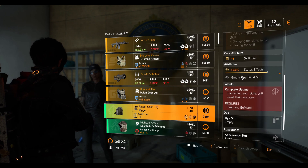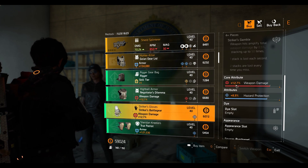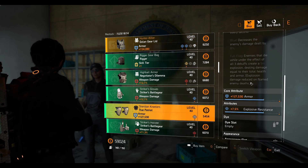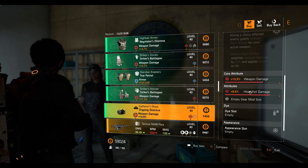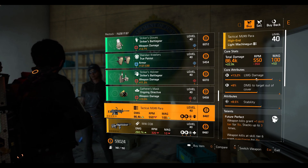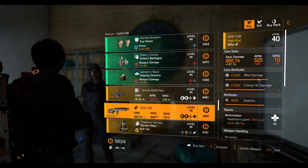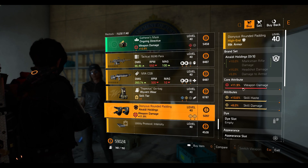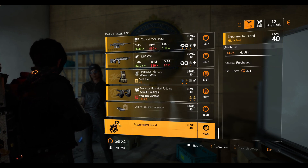The rest of Cassie's inventory: the Rigger backpack with 8.9% status effect; the Negotiator's Dilemma chest with 12.7% weapon damage and 4.9% crit chance; Striker's gloves with 12.7% weapon damage and 8.9% hazard protection; True Patriot knee pads with 127,530 armor and 7.5% explosive resistance; Striker's holster with 11.3% weapon damage and 5.3% crit chance; Ongoing Directive mask with 10.9% weapon damage and 8.4% headshot damage; a Tactical M249 Para LMG with Future Perfect talent, 8.5% stability, 8% damage to target out of cover, and 13.2% LMG damage; the M1A CQB rifle with Reformation talent, 9% stability, 13% crit damage, and 12% rifle damage; Wyvern Wear backpack with Drool-in Rush talent, 10.3% skill haste, and 7.5% explosive resistance; the Holdings knee pads with 11.9% weapon damage, 10.6% skill haste, and 8% skill damage; a Utility Protocol mod at 10.5% skill haste; and a Hive mod at 4.5% healing.